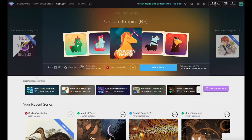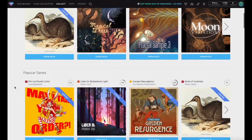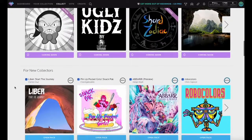After you've created your account, you will begin the game on the Collect screen. This section shows you previews for different art collections, or series, available to collect. Individual creators can release a number of series, each with a specific theme or concept.